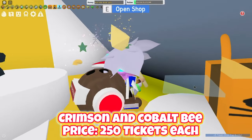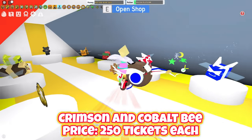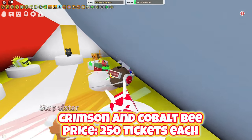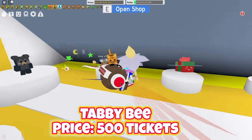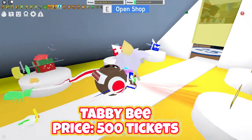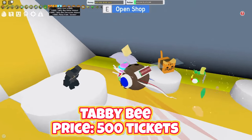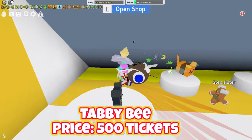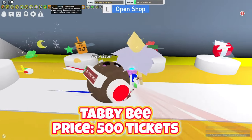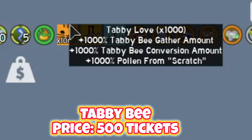After that, you have the Tabby Bee over here — it's like a Tabby Cat. That is the bee you're gonna wanna buy third, if you bought the Crimson and Cobalt bees first. It's also one of the most useful bees ever — it has the most conversion rate out of any other bee. The reason you should buy it as soon as possible is because of the Tabby Love ability. It stacks up to a thousand and it lasts forever, so it never expires. You wanna start stacking that as fast as possible, as there are a bunch of useful buffs you can get from it, as you can see up here. It's one of the most useful bees in the whole entire game.